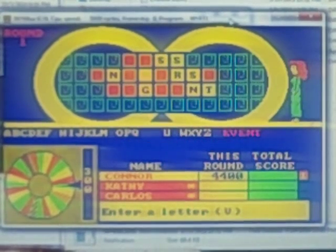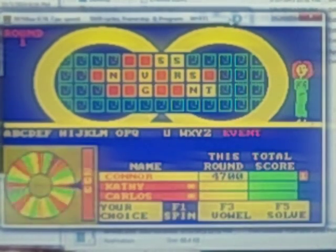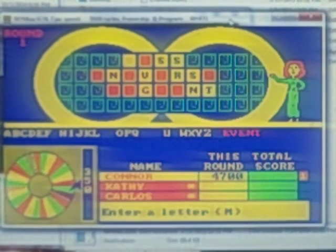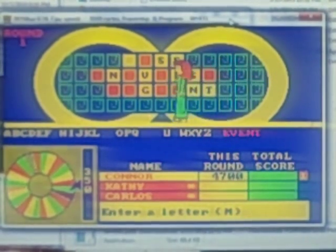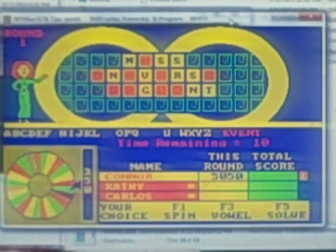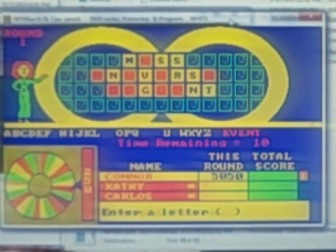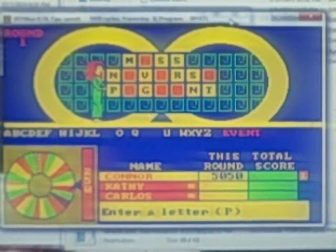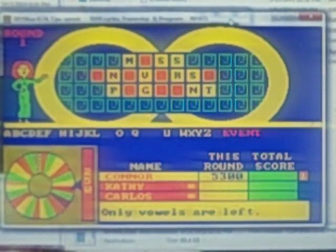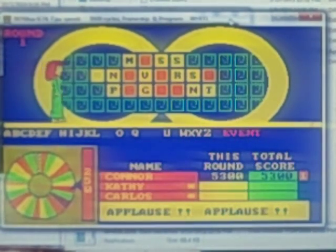300 — V, one V. 350 and M, here comes an M — over $5,000 now. I'll keep going. 250 — P. $5,300. Miss Universe Pageant! There we go, $5,300.